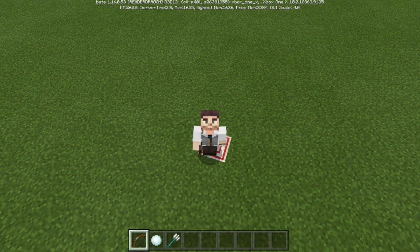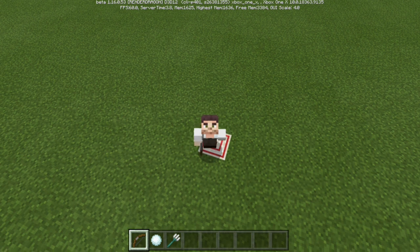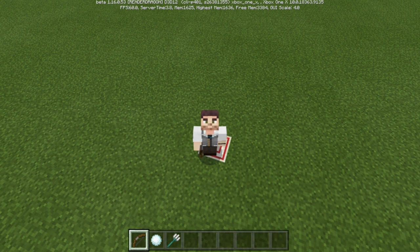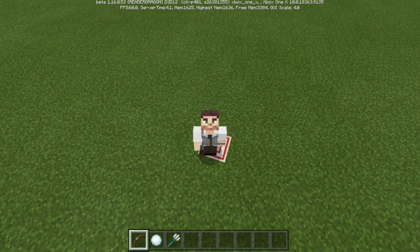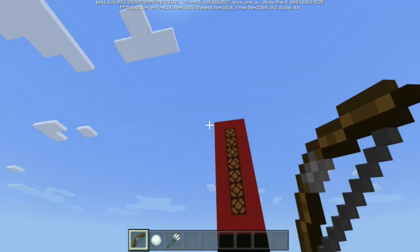Today's target block redstone minigame is inspired from the classic carnival game where you sit down, you have a water gun, and then try to squirt water into the clown's mouth so you can pop your balloon first. Of course, we don't have water guns, we can't squirt water, and we don't have balloons to pop in Minecraft. But I came up with the next best thing — let me introduce to you: Arrow Races.